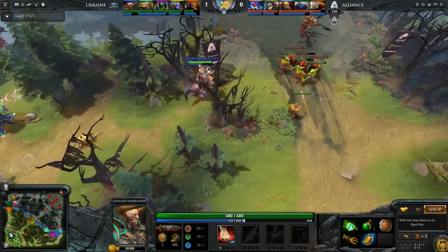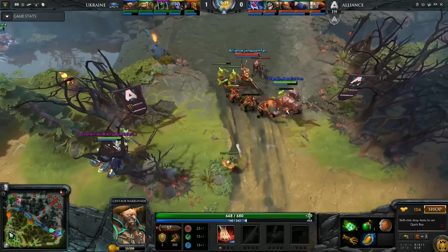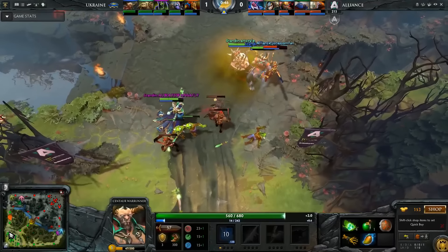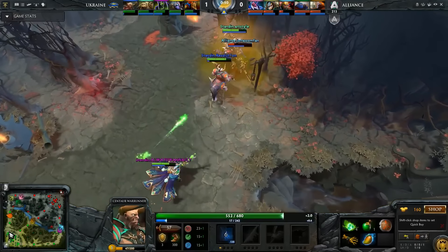So we have the tri-lane starting off on Alliance. We'll see how they rotate later on, but General Batrider will still be up against the tri-lane. Limp on the Juggernaut versus Dendy's Tinker, and then the bottom lane — there's already a lift into Hoopsa right there with Resolution on the Centaur. The Rot is slowing him down.